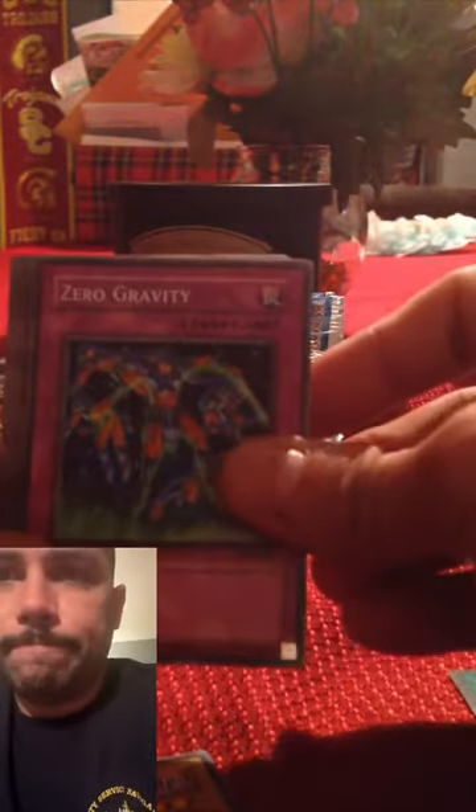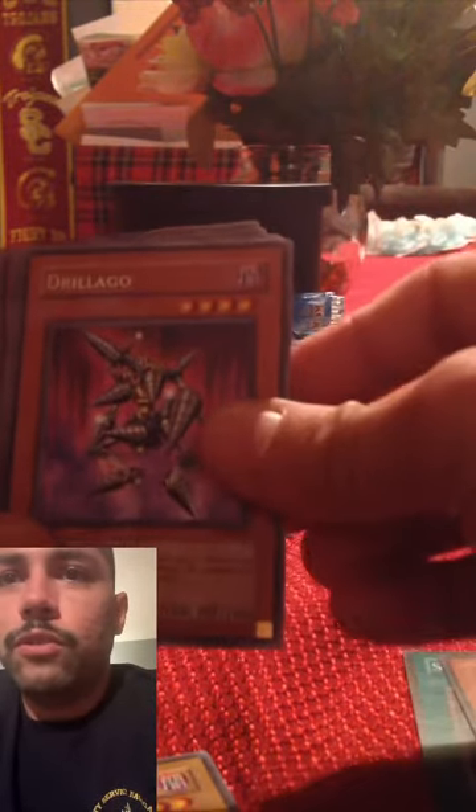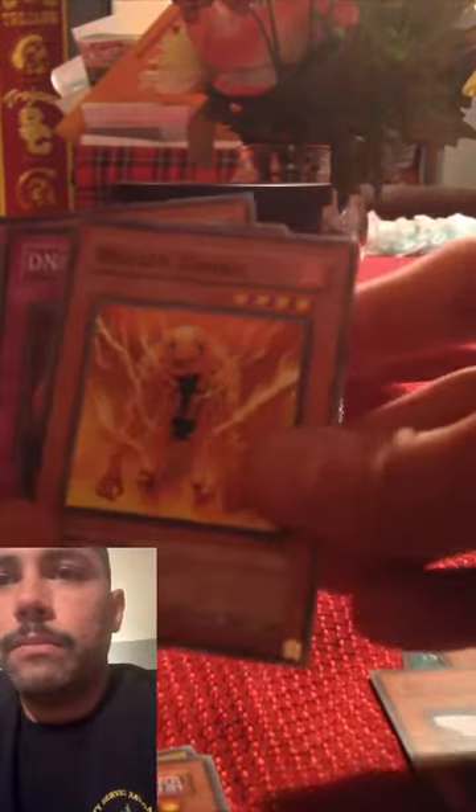Another Invasion of Chaos pack — pretty cool if we get some additional rares or something more than a rare. Dimension Distortion, Zero Gravity, Stumbling, Death Kangaroo, Drilago, Sacred Crane, Bolton Zombie, DNA Transplant.